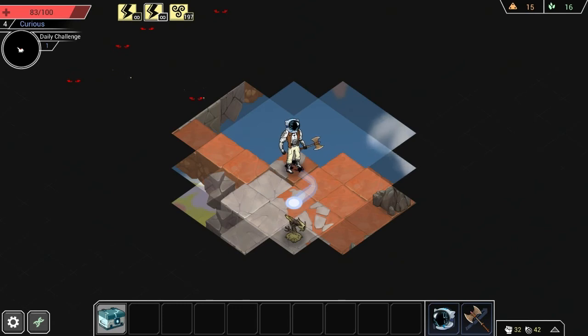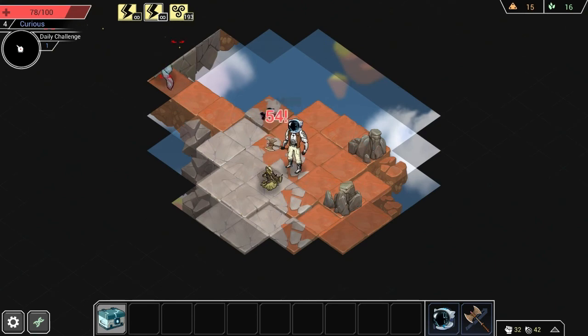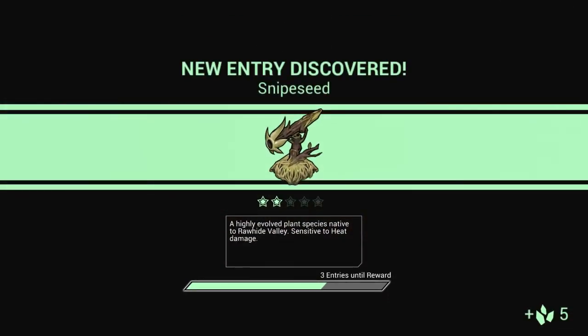That thing over there looks like a turret, so it's probably going to start shooting at us. I'm going to get over super quick and clobber it. Every time you discover a new thing, it gives you a short little blurb about it and shows you the portrait. A snipe seed — that's a cute name. Gives you five crystal.